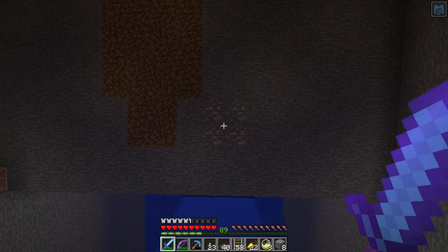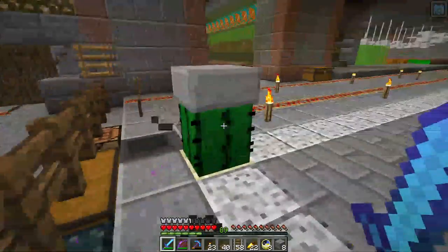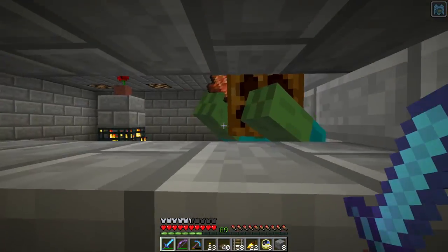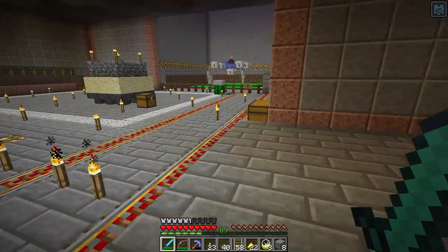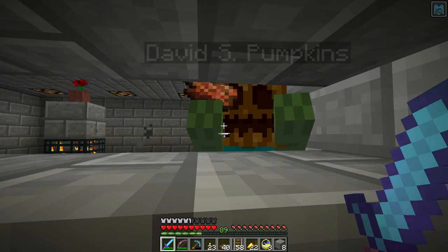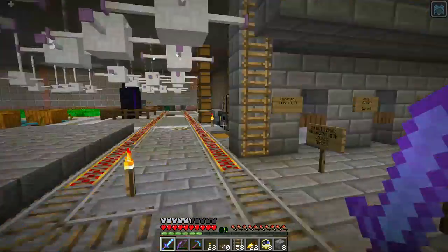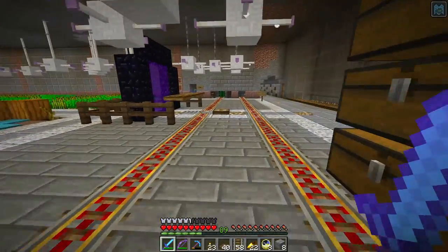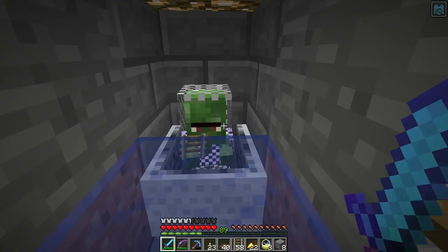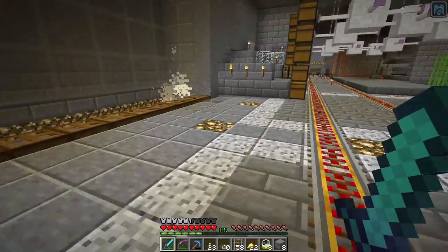Obviously not too hard up for iron because there's iron just sitting in the wall there. Maybe David S. Pumpkins will be the zombie I move up into the iron farm to terrify the villagers. I don't know what I was thinking — I just thought a baby zombie wearing chainmail armor was funny, that's why I captured baby Huey. Don't really have any needs or plans for him.